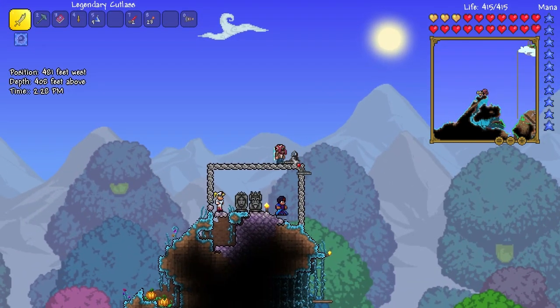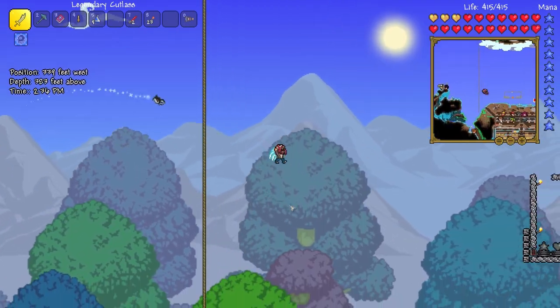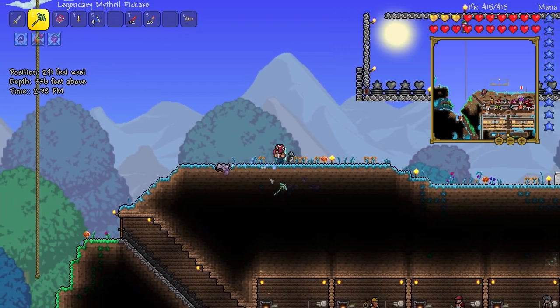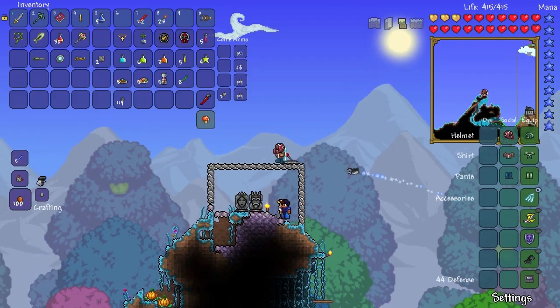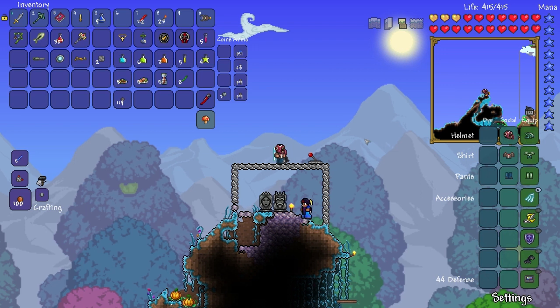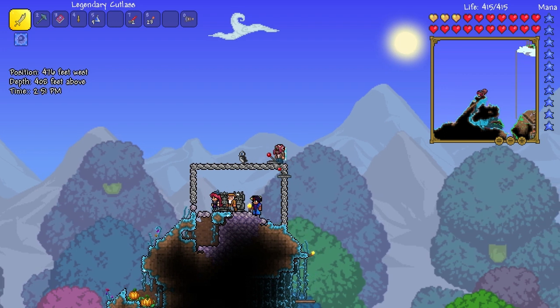One thing that we're going to need to do is get all of our NPCs over here. I don't know why it didn't work. I don't know how these things work. We've just got to kind of wait a few seconds. I'm going to cut to when it's nighttime and we're finally going to fight him.